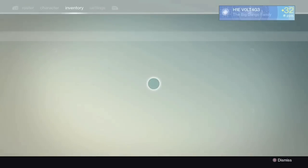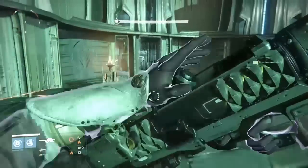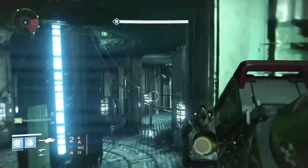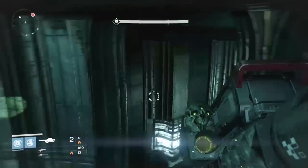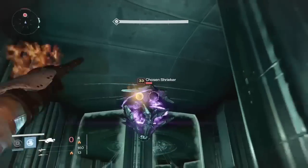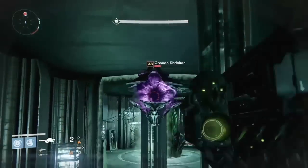That way it goes a little faster because you only have two minutes and 19 seconds on hard mode. Make sure you have those rockets for the shriekers. Just jump past those knights, throw a couple rockets — it might not open up until you get close enough to them, so just run in, throw a couple rockets, and run back out.